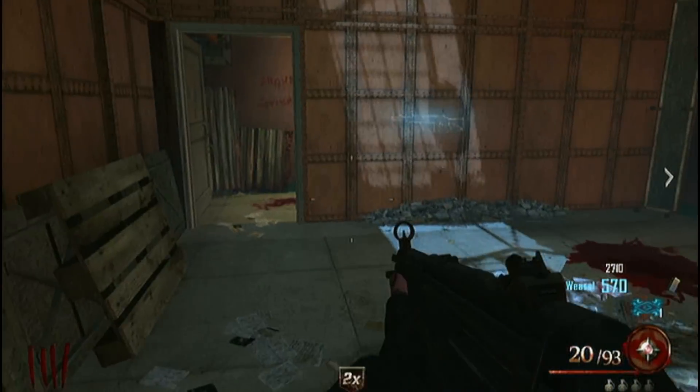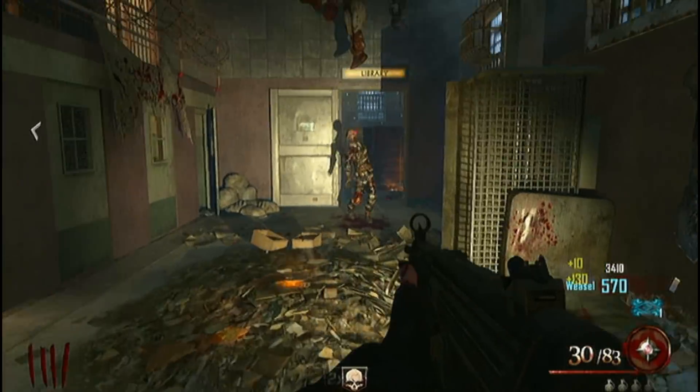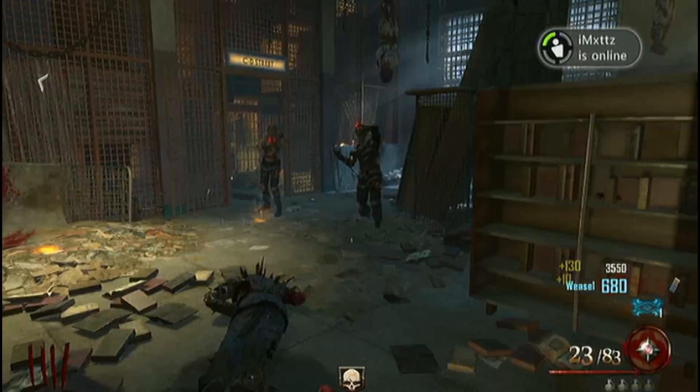What's up guys, Gilbert here from G&G Productions. Today I'm bringing you a quick video on the new Black Ops 2 Zombies map Alcatraz, showing you how to get Juggernaut unlocked very quickly before Brutus comes along in round 6.